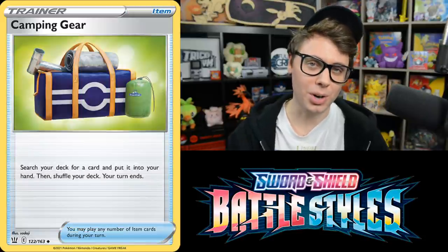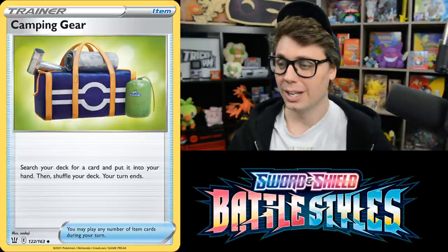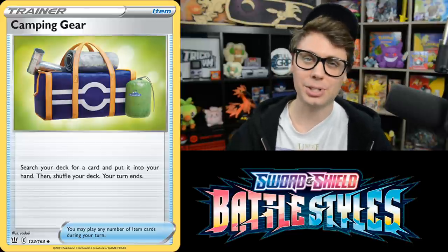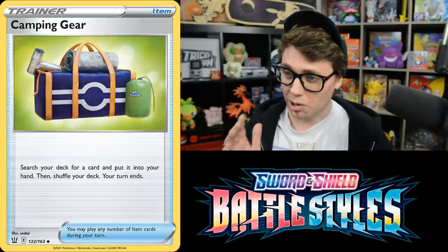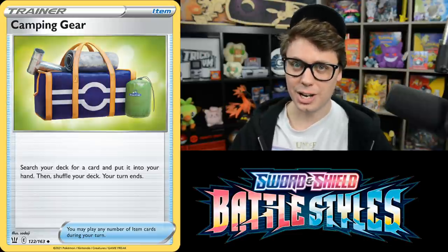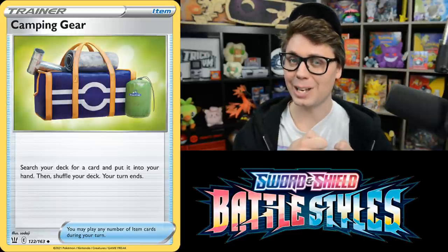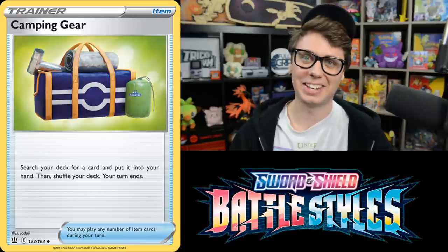Camping Gear seems like a pretty cool card at first — an Item that searches your deck for any card and puts it into your hand, but then your turn ends. In reality, this card reads: go get a card from your deck, put it into your hand, your turn ends, then your opponent Marnies that hand to the bottom of your deck and you never see it again.